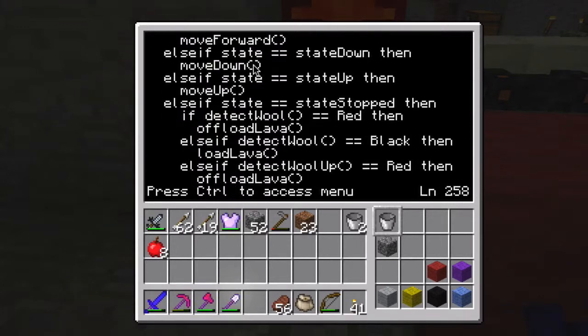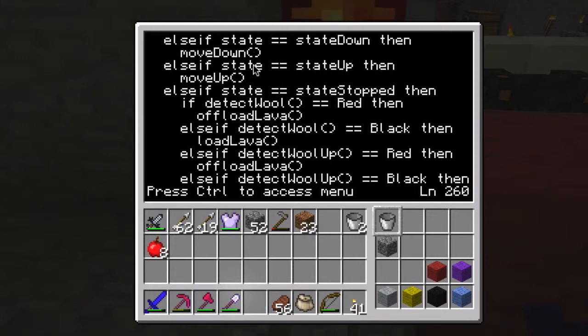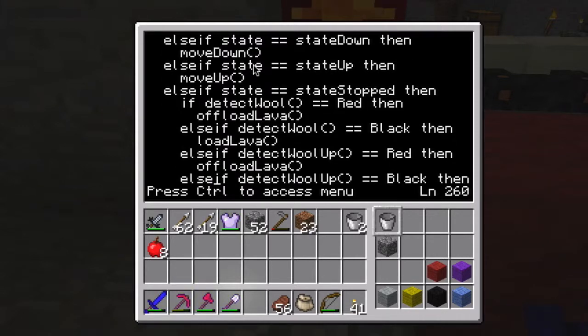If the state is stopped, it's going to be either unloading lava or offloading lava, depending on whether it's at the destination tank or the source tank. These if/else-if statements are used to detect what color of wool is nearby - red or black - and that tells it whether it's going to be offloading or loading lava.